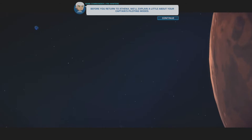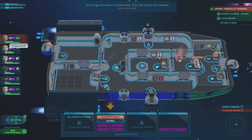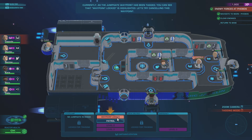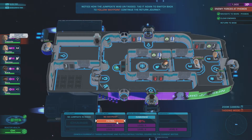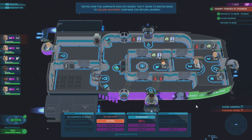Before you return to Athena, we'll explain a little about your captain's piloting modes. Captain station panel — select the current piloting mode. Currently this jumpgate waypoint has been tagged — you can see that waypoint locked is highlighted. Let's try canceling this waypoint. Press patrol to cancel this waypoint and patrol the sector. More piloting modes will be unlocked. Notice how the jumpgate was untagged — tag it again and switch back to follow waypoint.